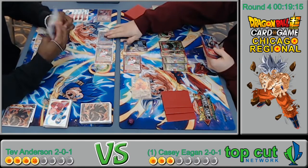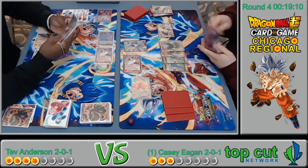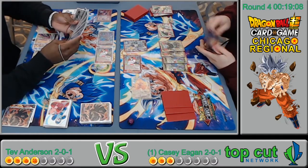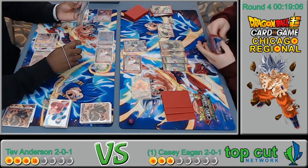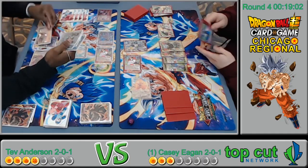Attacking with the higher-attack guy first, interesting — he's attacking the crit. Casey was thinking: swing into the leader, if he takes it swing again, put him at two, then go for game with the Champa he has in hand.